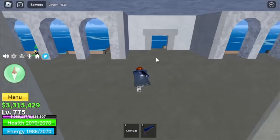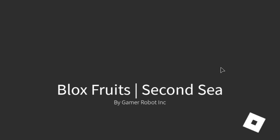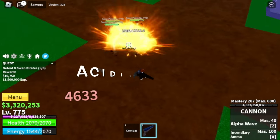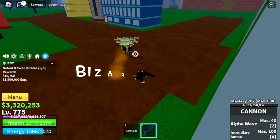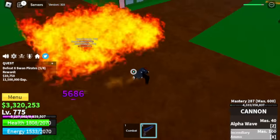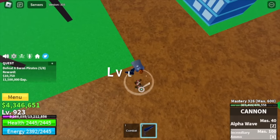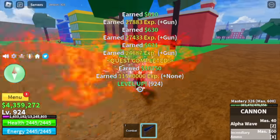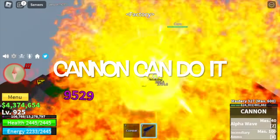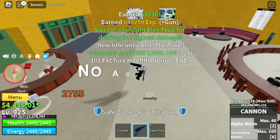Now we are heading to the second sea and start grinding materials to unlock the soul guitar. In the second sea, I'm thinking of getting the Kabucha — that gun is really good — or the Assydium Rifle, or the Bizarre Rifle which I haven't tried yet. First, let's grind with the Swan Pirates. They're very easy to defeat — just use your M1 left clicks and your X skill. Target here is 925. Every time the factory opens I tried to get the Assydium Rifle, but sadly, to no avail — we were not able to get it.